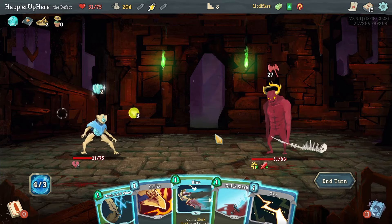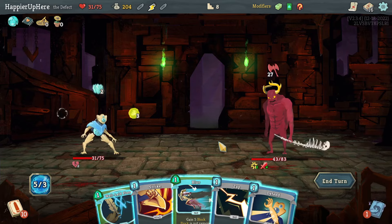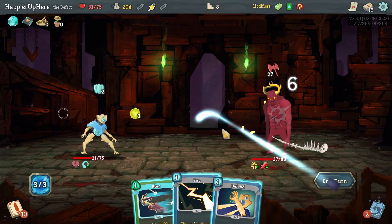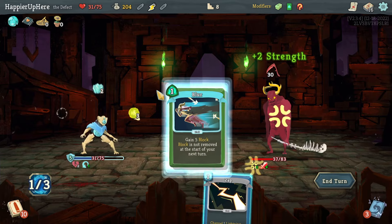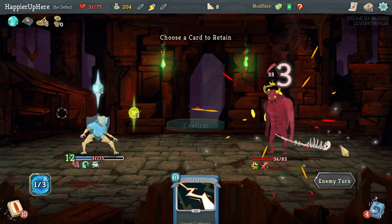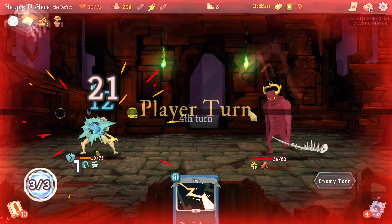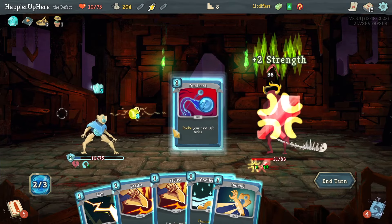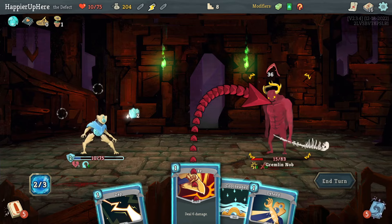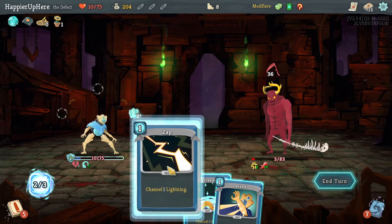I have extra energy but not sure what to do with it. Let's do a regular strike, then Defend and Blur — too risky to do Zap. Another 33 incoming — I do have Dual Cast which should help, and then two strikes. That's actually not enough; I also have to drink the energy potion to be able to play Zap.